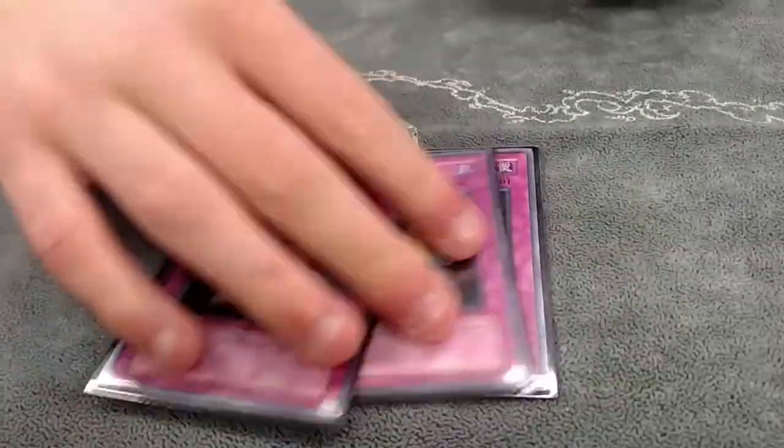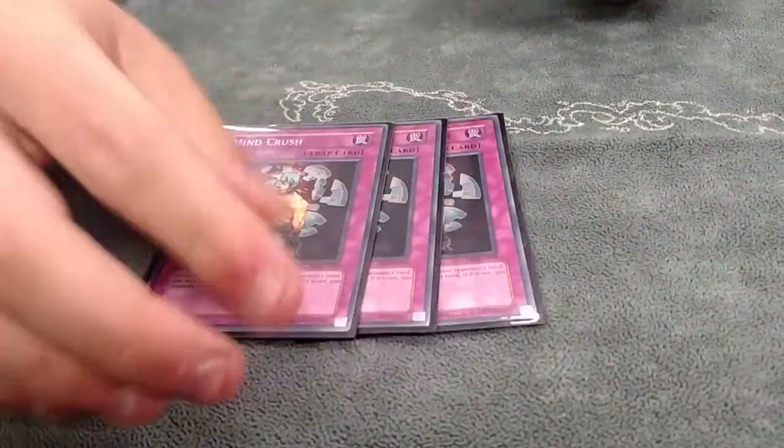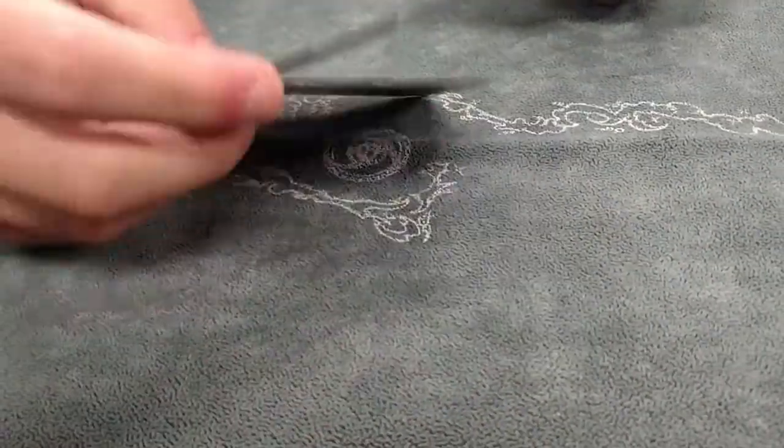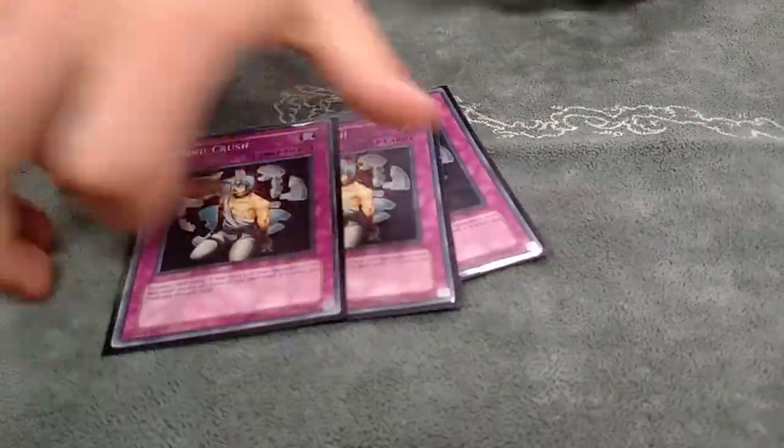Three Maxx C — one of the best trap cards in this format. Helps disrupt plays, gets against almost everything. Even Shaddoll sometimes, because they're playing Star Chefs now. So if they reveal a chair, you can just send it to the graveyard, and they don't hurt a card.